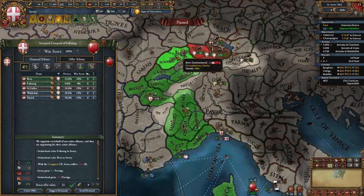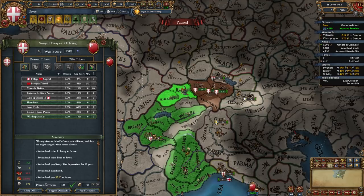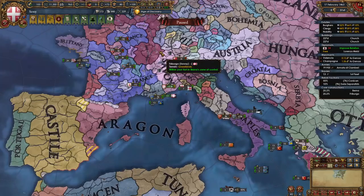Once you've fully occupied Switzerland, take these two provinces from them. I'm going to humiliate them since they are my rival — a nice bonus of war reps and ducats. Now it's time to chill for about a year.